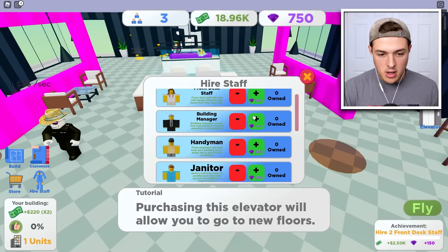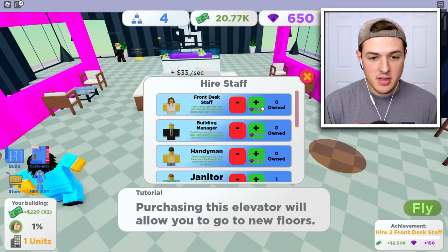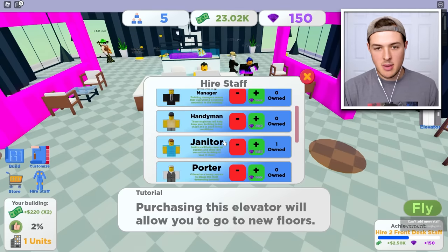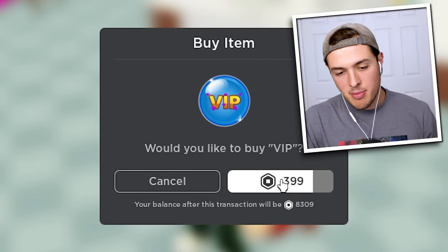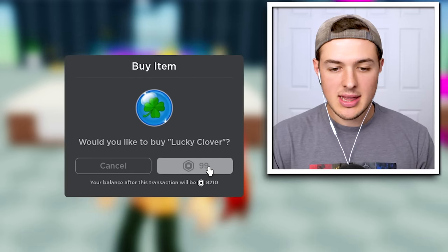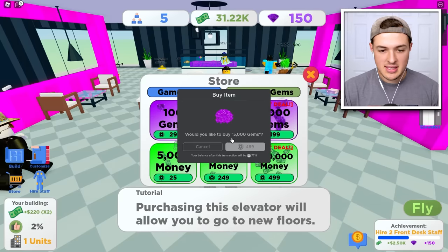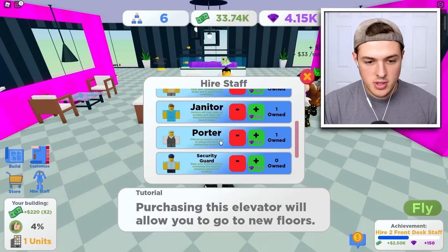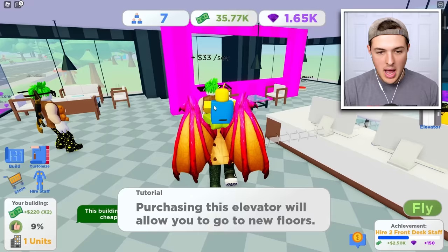We can hire staff, and that's actually what we're using our gems on. We should probably hire a janitor that can clean up all the spills. We can also hire a security guard eventually, but let's get a front desk staff — they will help with tenant demands and issues. And a handyman just in case something breaks. Let's go to the store. VIP — I'm a VIP, I'm the most important thing in this entire world. We got VIP access. What's a lucky clover? It's not that many Robux, so we're gonna buy that. We can buy 5,000 gems for only 499 Robux — that's gonna be perfect.